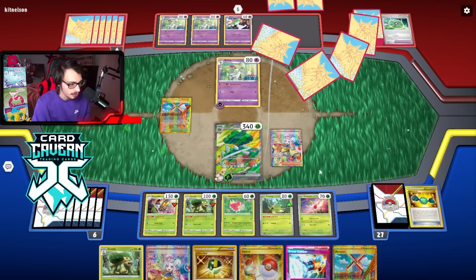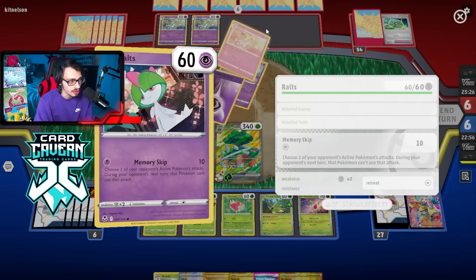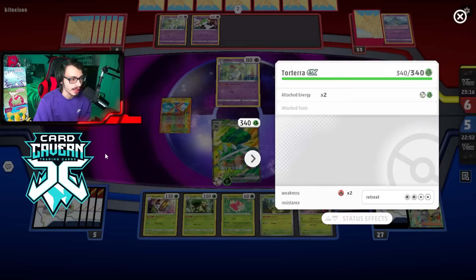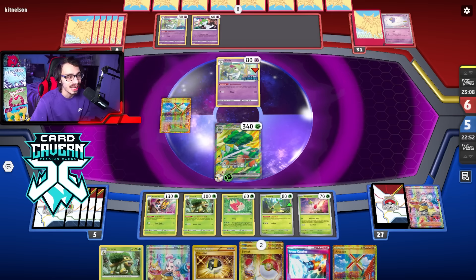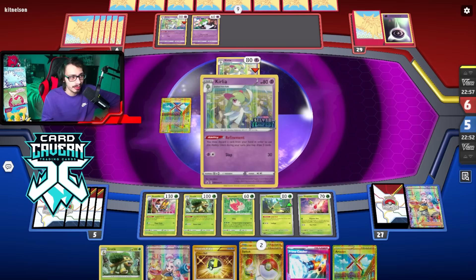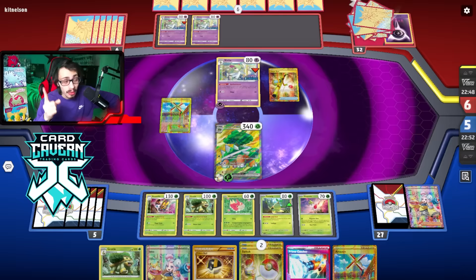The best part about going with Torterra EX here is my opponent could go Memory Skip to prevent me from doing Force March. I do have Prime Catcher and Switch obviously. This does allow me to play around Memory Skip if I want to use Jungle Hammer, which heals the damage. They're definitely not knocking out this EX — there's no way they're doing 340 damage turn three with a Gardevoir deck when they have zero energy in the discard pile. They have one now because I knocked out the Curlia. I might just Prime Catcher and Gust spam next turn. The one thing I need to be mindful of is Gardevoir EX being a relevant attacker — I can theoretically one-shot it with the one-prize Torterra, but they can push Gardevoir and keep it out of range.